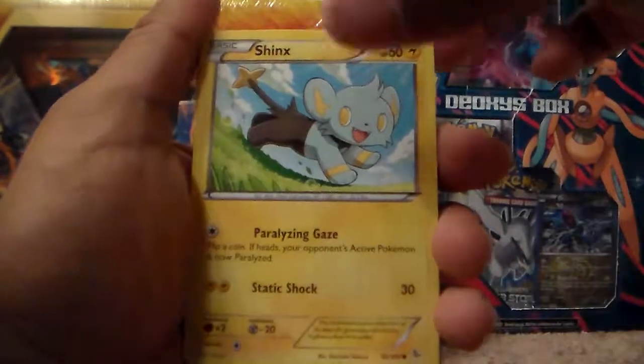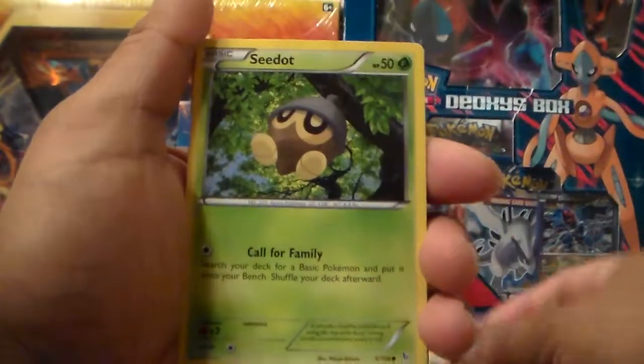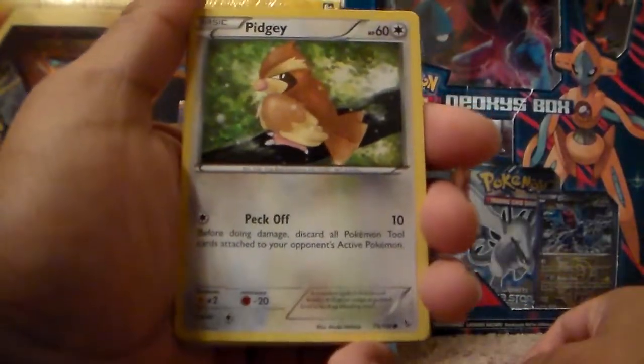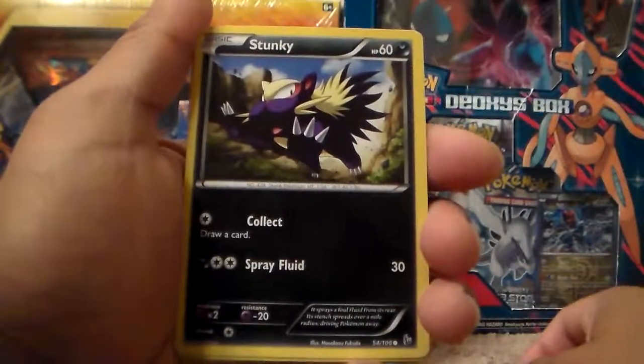Okay, here we've got a Shinx, common. A Sandile, common. A C-Dot, common. A Pidgey, common. A Stunky, common.